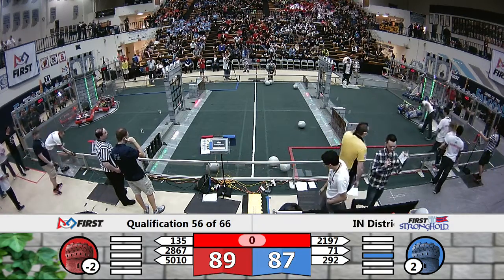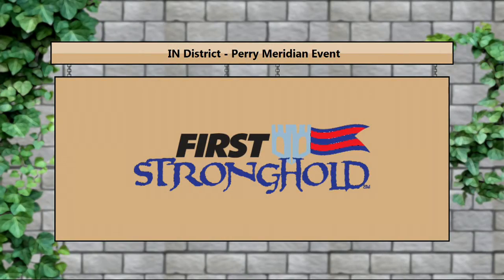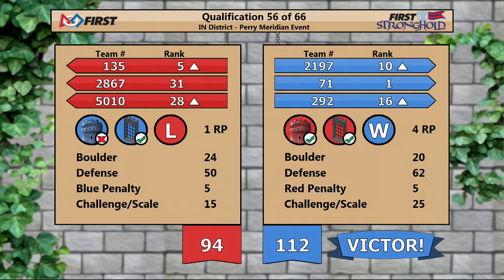Your live score ended separated by two points. Your scores, however, separated by a bit more. Our Blue Alliance: 112. The Red Alliance: 94.